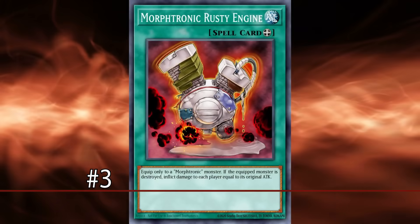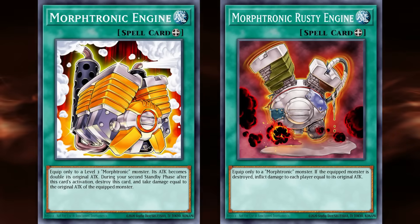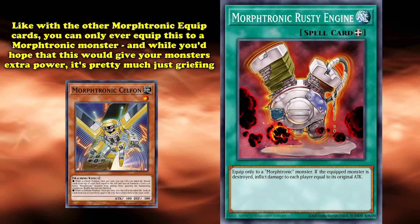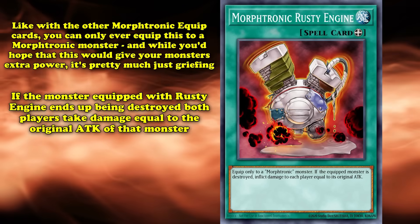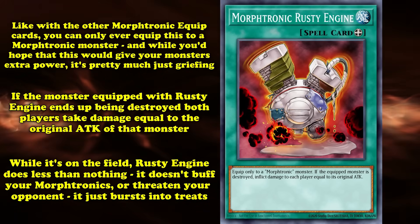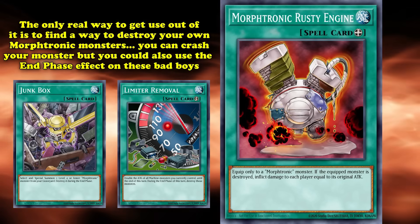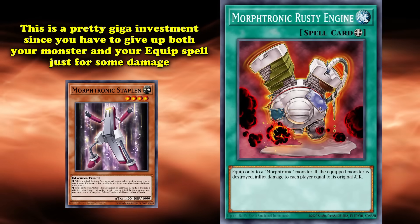And at number 3, we have Morftronic Rusty Engine, a battered, sputtering, and obsolete version of Morftronic Engine. And while the original Morftronic Engine isn't an amazing card either, Rusty Engine is definitely going to make you want the upgrade. Like with the other Morftronic equip cards, you can only ever equip Rusty Engine to a Morftronic monster. And while you'd hope that this gas guzzler would give your monsters extra power, it's only going to end up blowing back in your face — literally. Since if the monster with Rusty Engine ends up being destroyed, both players take damage equal to the original attack of that monster. But while on the field, Rusty Engine does a grand total of nothing — it doesn't buff your Morftronics or give your opponent a downside they need to worry about. It's just an engine whose sole purpose is to explode. So the only way to get any real use out of Rusty Engine is to find a way to destroy your own Morftronic monster. The easiest way is by crashing your monster, but you can also use end-phase effects of Junk Box or Limited Removal. And either way, this is going to be a huge investment of resources, since you're giving up both your monster and the equip spell solely to deal damage.